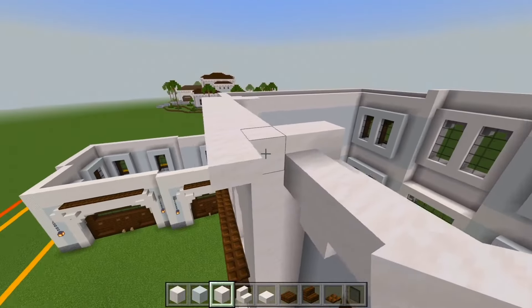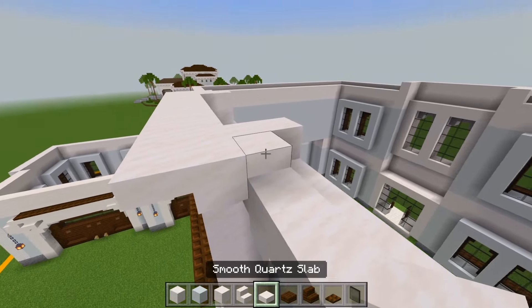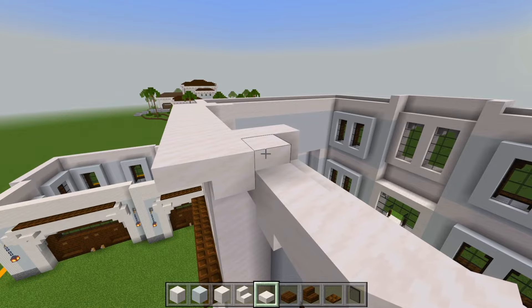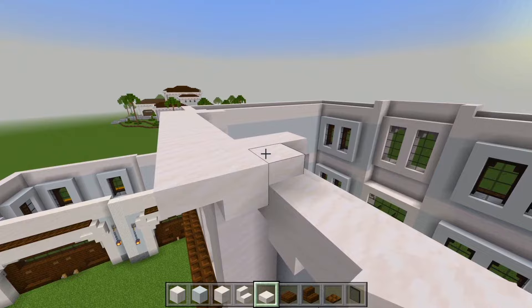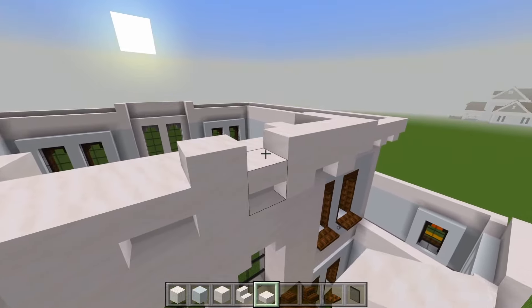We'll do the same on this side — we have a full block here. You could just add another slab right on top of that so it forms a full block. Either way, it'll do the same thing. And now on top of all of this, we'll have another layer of smooth quartz slabs.